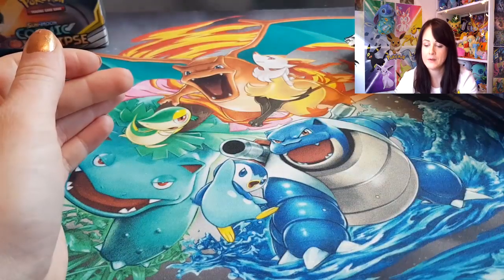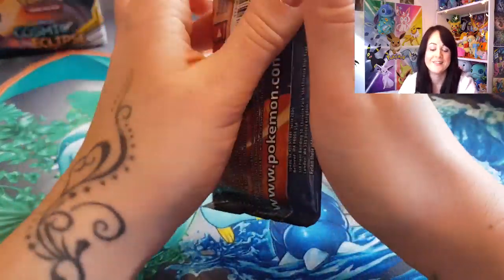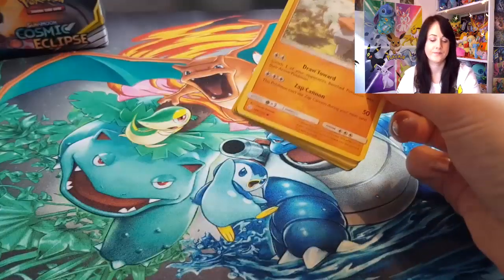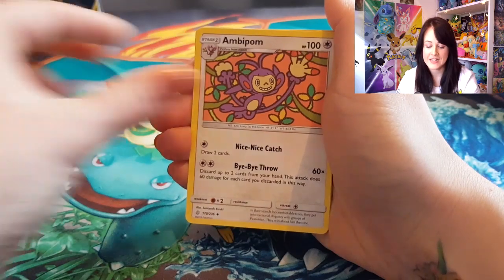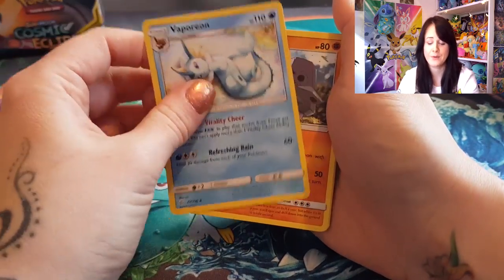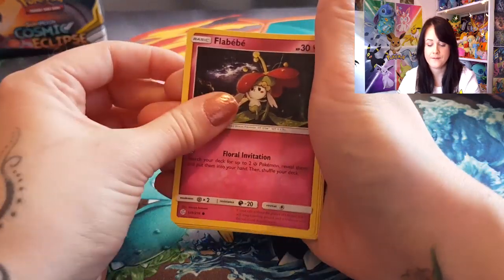I do like Stoutland. Let's sleeve him up. Pack three: Fairy Energy, Amber, Palm, Lana's Fishing Rod, Vaporeon — I love that card, it's such nice artwork — nice pass, Litleo, Flareon, Baby.